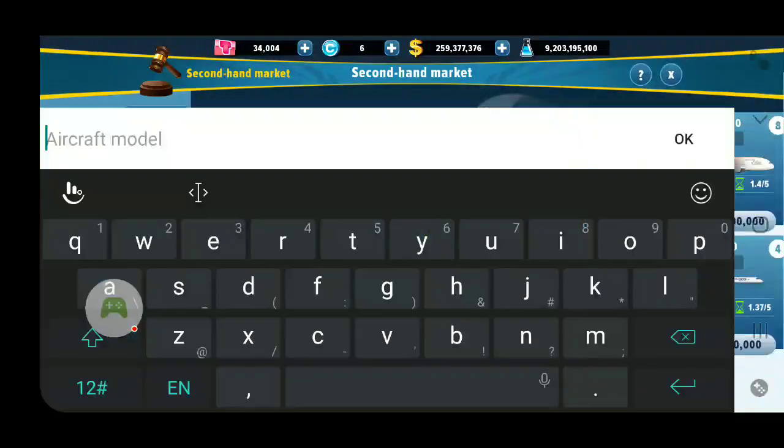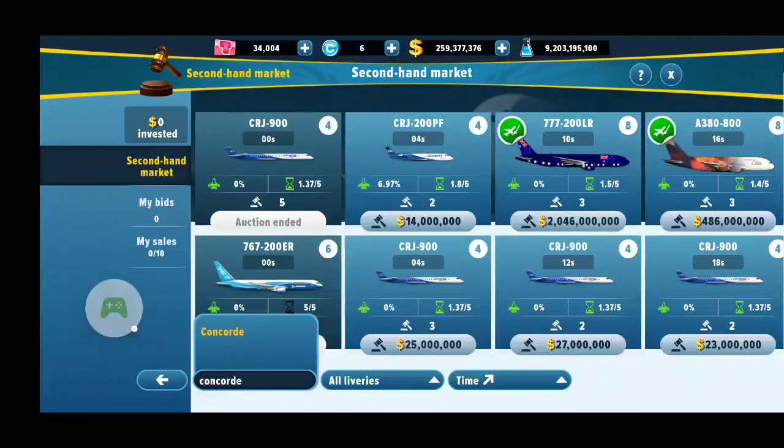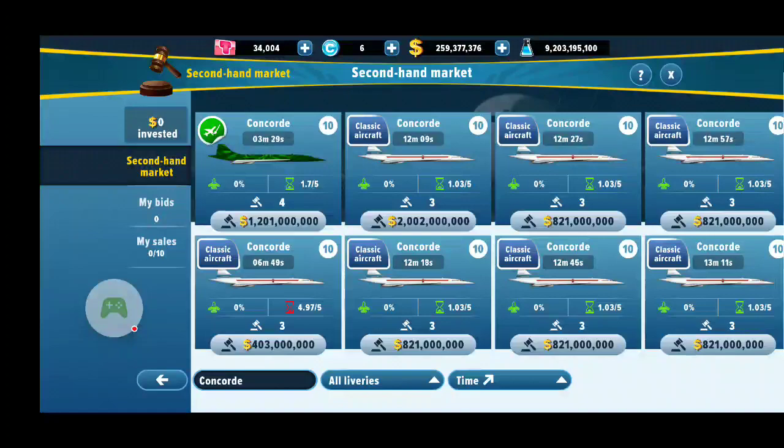That is ridiculous. The Concorde is one of the most popular planes in the game and probably in real life, and as you can see the 12-minute or 6-minute listings are already bidding at two billion dollars. It's quite impressive how much money you can make just by buying Concordes and selling them for a quick profit within two hours.